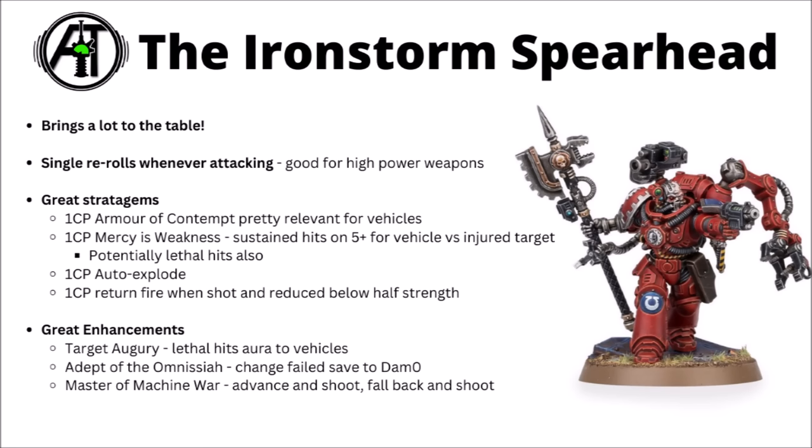All of those units are fielded in the Iron Storm Spearhead, which brings a whole load to the table — fairly godly vehicle support. You get single rerolls whenever you're attacking, really quite nice for hit or wound rolls on high-power weapons, plus loads of good stratagems and enhancements. Armour of Contempt is always relevant, particularly for vehicles with higher saves or getting cover — things will usually be getting cover with that Dark Shroud about. Mercy's Weakness is the standout damage dealer: sustained hits on a 5-plus for a vehicle versus an injured target is already great, and potentially you could be getting sustained and lethal hits as well.